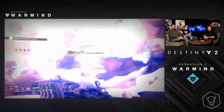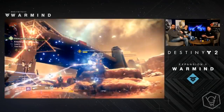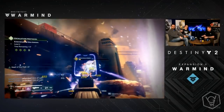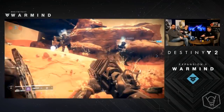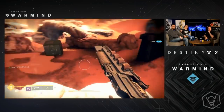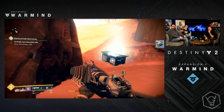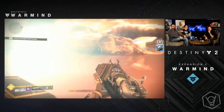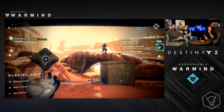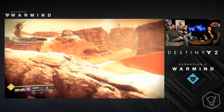We're also going to be taking a look at the new game mode coming to the PvE side of things called Escalation Protocol. This is pretty much — I'm not going to call it Court of Oryx, but it basically is Court of Oryx. There's a rotating boss each week, five unique bosses, unique boss rewards, so when you kill a certain boss you'll get a certain piece of gear. There are also weapons you can use throughout the fight.